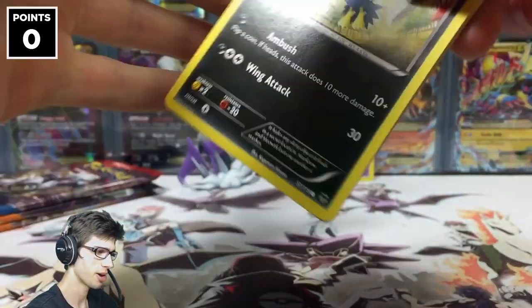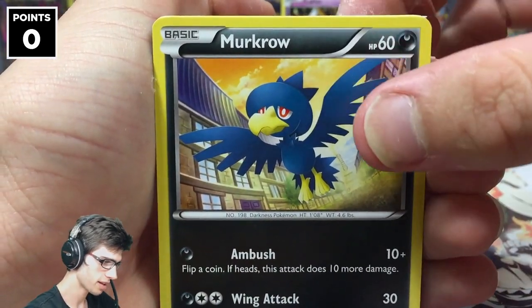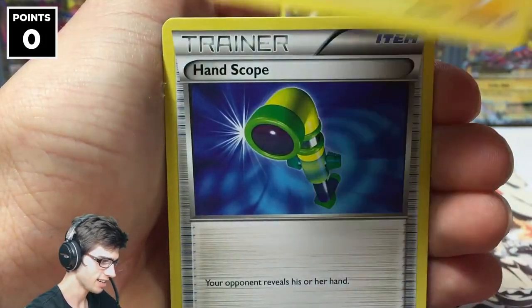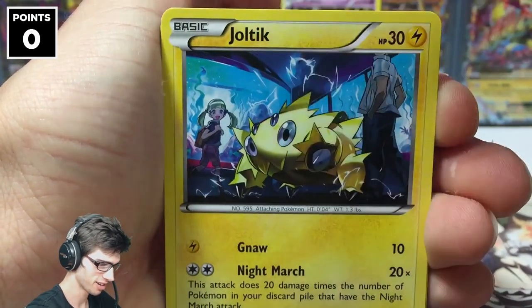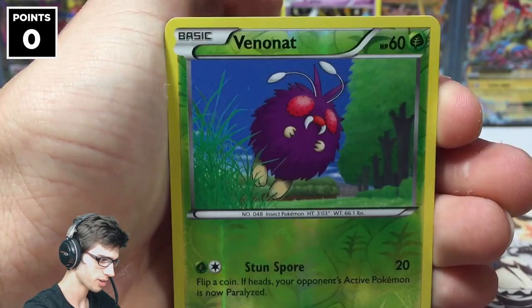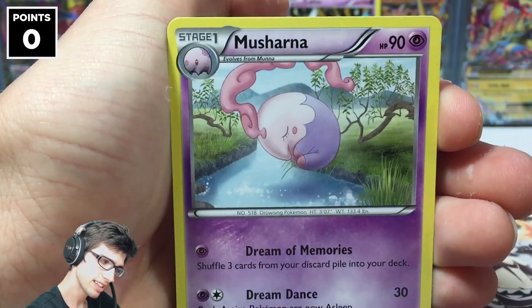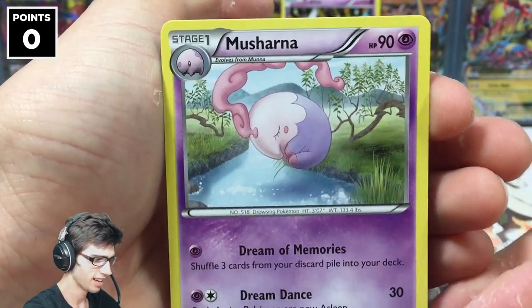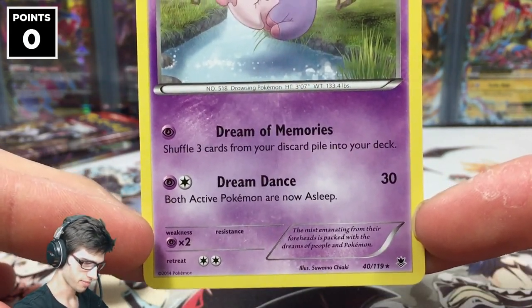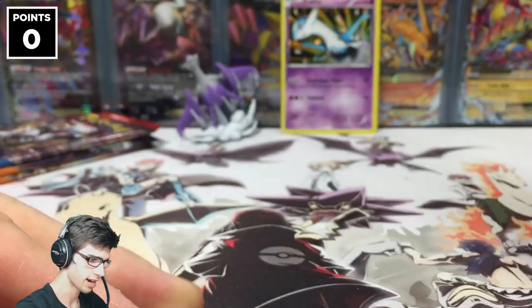Let's hope we can come out on top today. Kicking this opening off with Murkrow, Swirlix, Finneon, Flygon — grabbing two cards — Joltik, Handsome, Target Whistle, Trick Coin, a reverse Venonat that's just a common, and a Mismagius regular rare. Not the best way to start but it's okay.